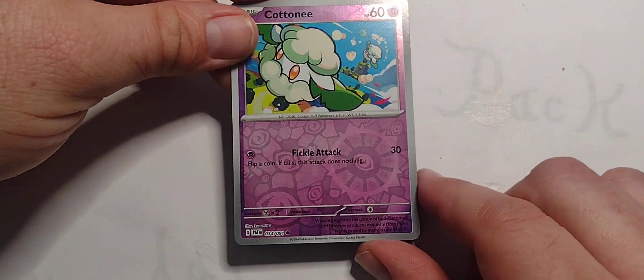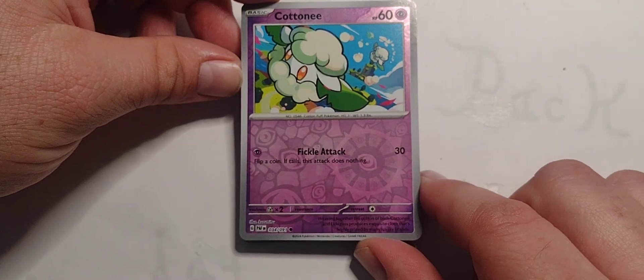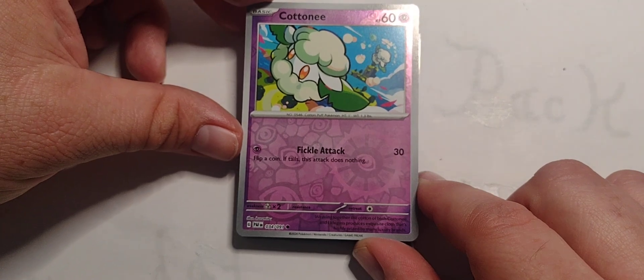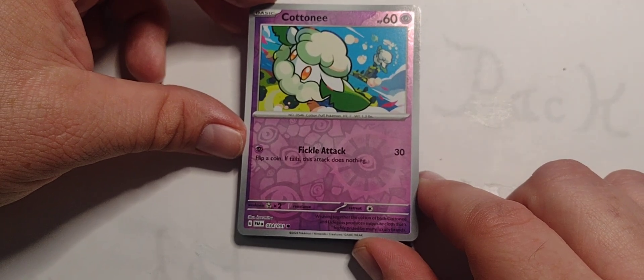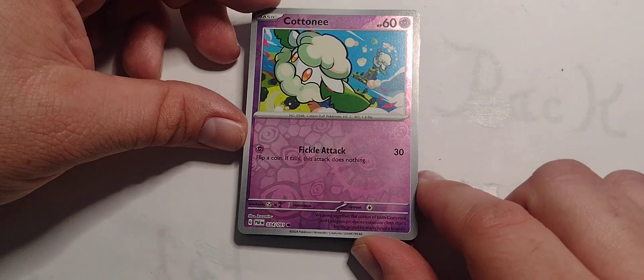We got the Earth Foil of Cutiefly. 60 hit points, Psychic type. Single Psychic for Pickle Attack — 30 damage, flip a coin, if tails this attack does nothing. You lose. Good day, sir.